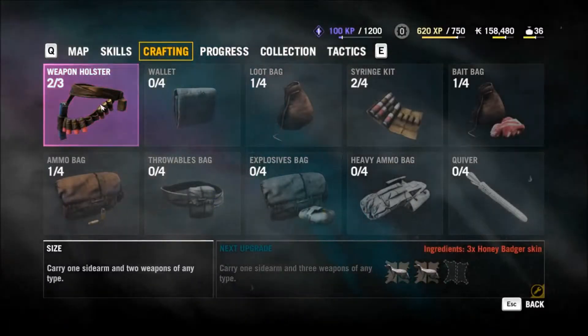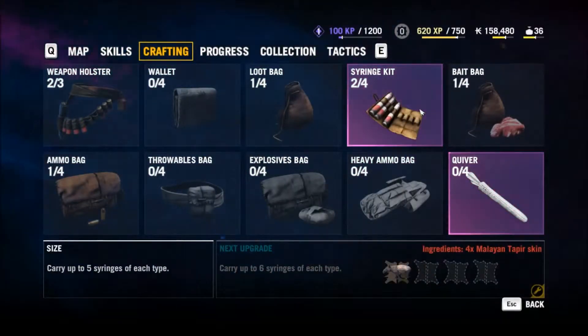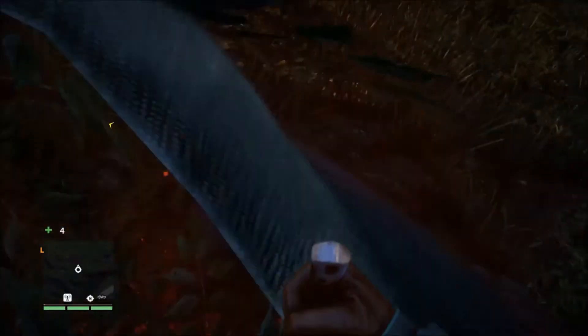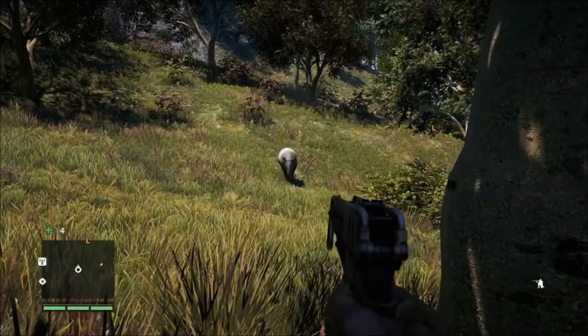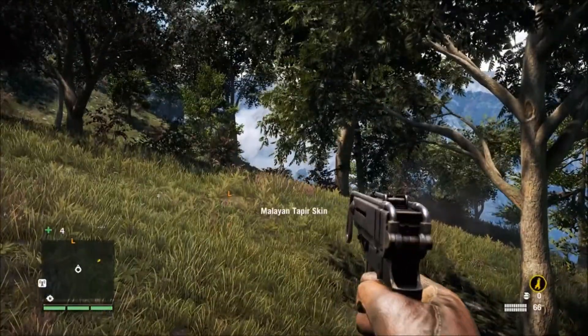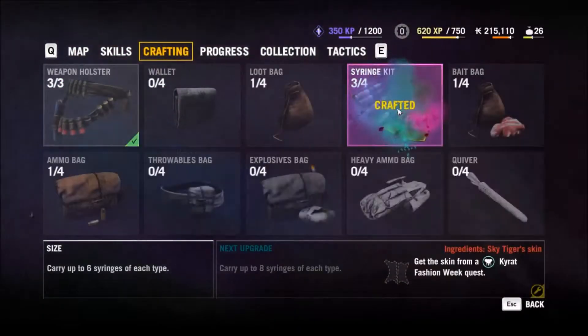Let's make a syringe kit. It's pretty easy because we only need 4 tapir skins, and we already have 1. First we find a tapir and ruthlessly slaughter it. We slice it open and take its skin — the meat for bait is just a bonus. We do this again and a 4th time. Now we can craft a nice new syringe kit. It's a pity so many tapir had to die, but if you can't handle the danger, then stay out of the forest.